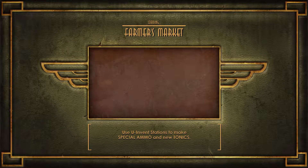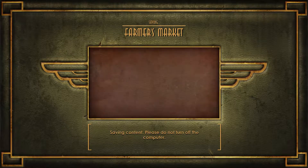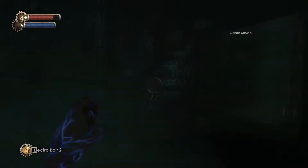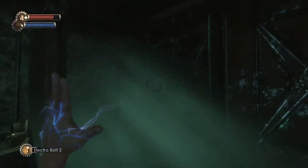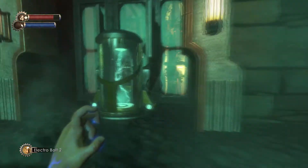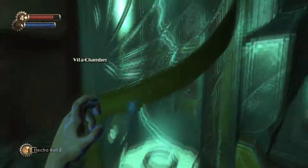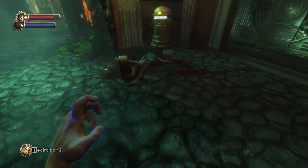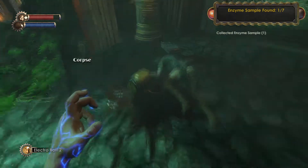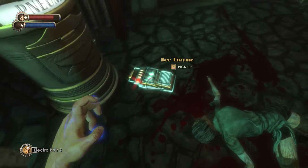Invent stations. I'm not very good at Irish. The Vita chamber had such a creepy noise I thought it was like a monster or something. Corpse - enzyme sample. So it's just different levels and then you loot the corpses and stuff on the ground.